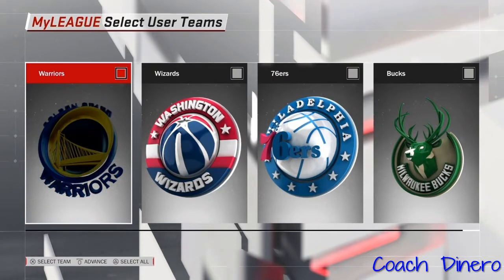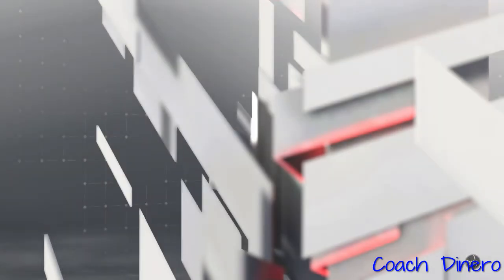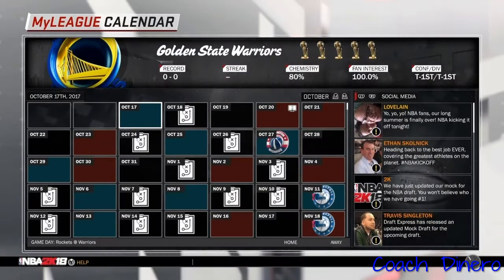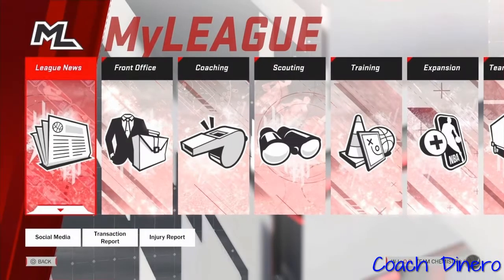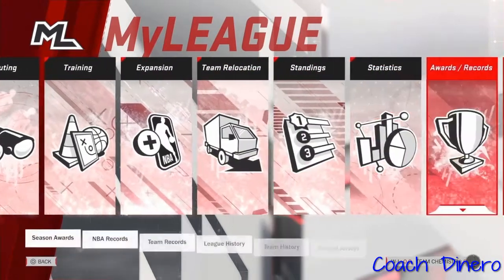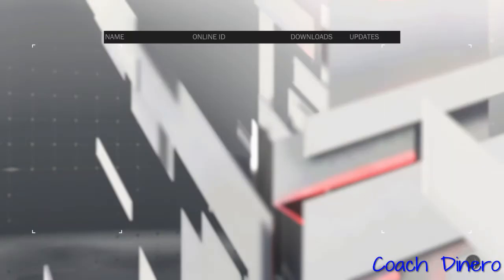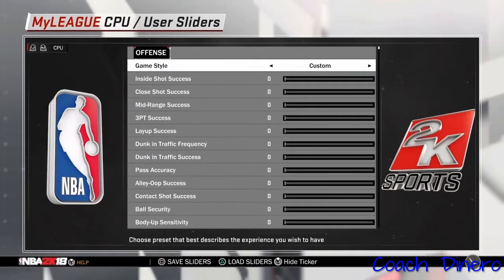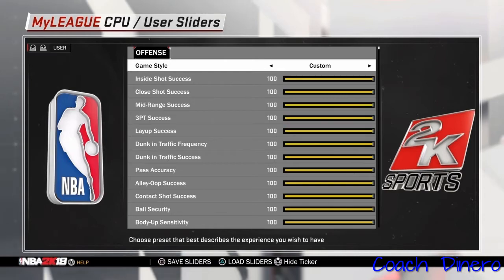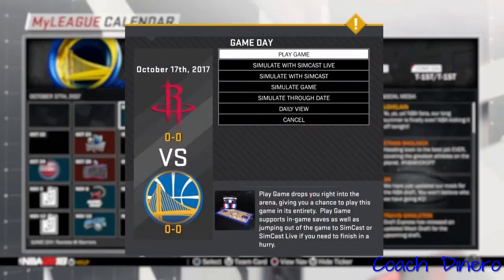Select the Warriors for the highest chance to win — you can pick any team, but they seem to have a higher win rate. Put it on auto-generate rookies, then go straight into the sliders. Load the slider set '100 and zero,' which puts you at 100 and the computer at zero.